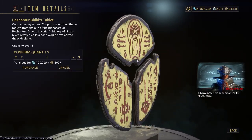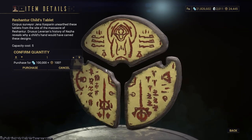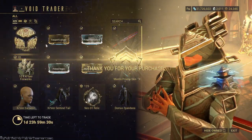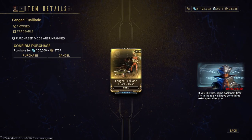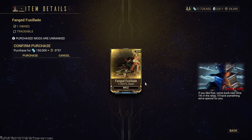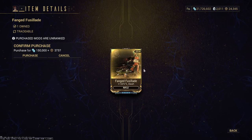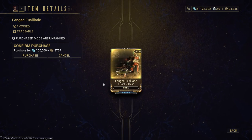The brand new item is a cosmetic: the Reshentur Child's Tablet. From there, we have Fanged Fuselage — I would grab that because 120% Slash is nice. I don't know if you can farm it elsewhere, but without a doubt, Baro Ki'Teer is the easiest place to farm a lot of things, so grab that without a doubt.